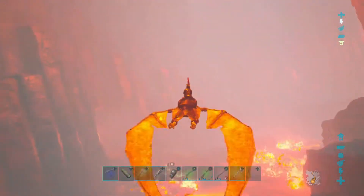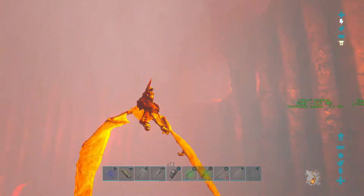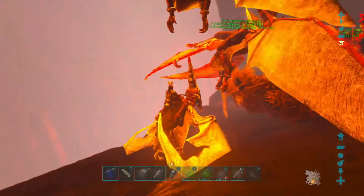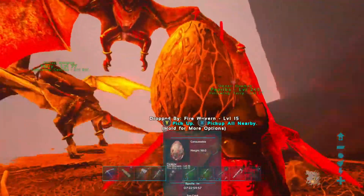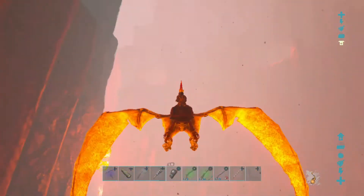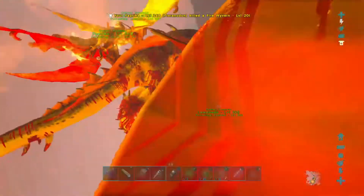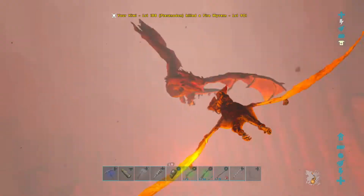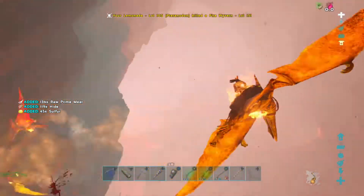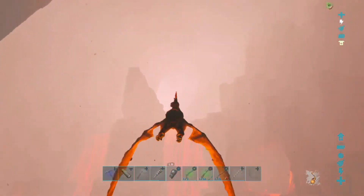We'll see if there's any more eggs real quick. I think there's one — I thought I saw one when I was flying around earlier. Yep, there's one right there. I'm wondering where all the wyverns are at. I didn't come in here and clear them out beforehand. Oh, there we go. There we go. Get 'em! Oh, my pteranodons are on fire. Okay, I think we're good. We're going to get out of here.